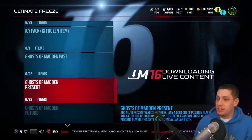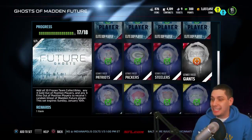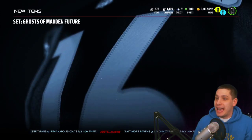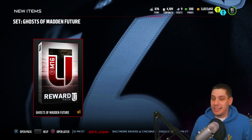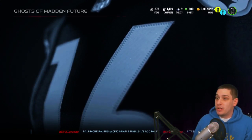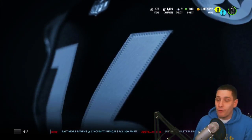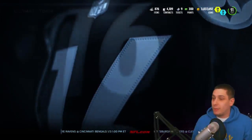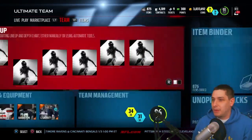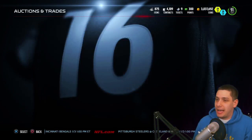We're very close here to finishing up the set — I've got everything bought already. The only thing we have to add is this Giants collectible. We'll go ahead and do that real quick, and then I'm gonna show you guys — we're gonna put this pack into the set. So we have a Ghost of Madden's Future ready to open, but I'm gonna go back and show you guys on the auction block the current cards we can pull, what they're going for, what's gonna give us a profit, and what's not.